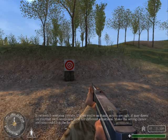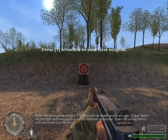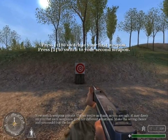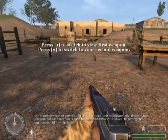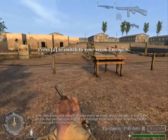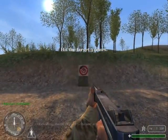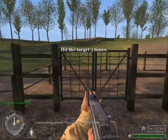Now switch weapons, Private. Unless you're as dumb as you are ugly, it may dawn on you that each weapon is good for different situations. Make the wrong choice and you could buy the farm. Fire three more rounds at your target. Outstanding, Private. Proceed to the next area.